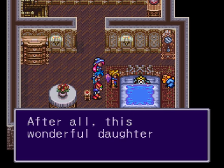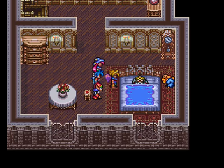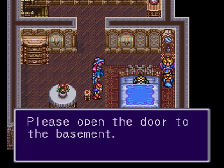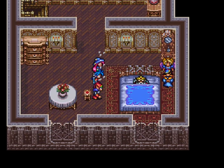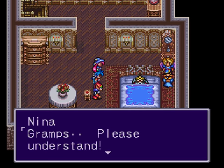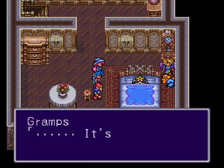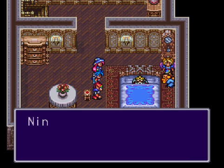I don't need any prayers. After all, this wonderful daughter of mine has come to see me. Thank you, Nina. Should we get this guy a catheter? Gramps, I have a request — please open the door to the basement. Gramps, you don't intend to use the powers of that... If you use those powers, you can never return to being a human. I won't allow it. Gramps, please understand. In order to save father — no, the world! I need that power! I'll believe in you, Nina. I'll have them open the door. Thank you, Gramps.